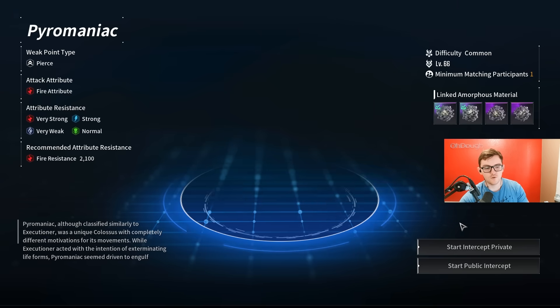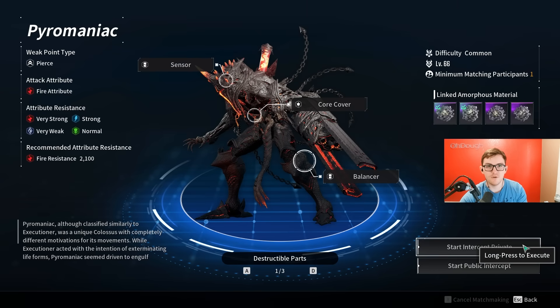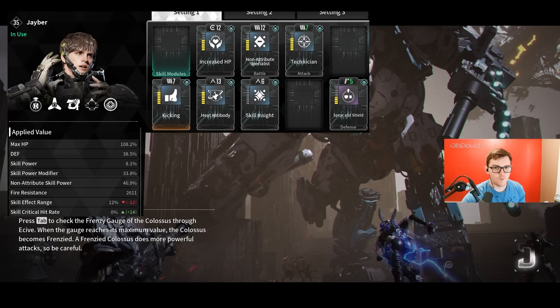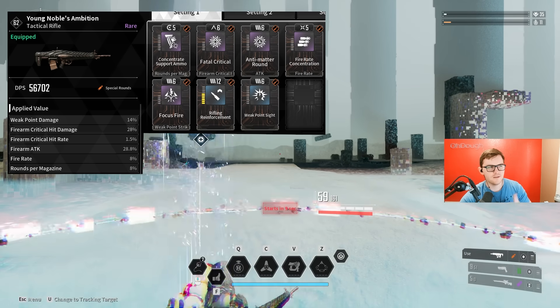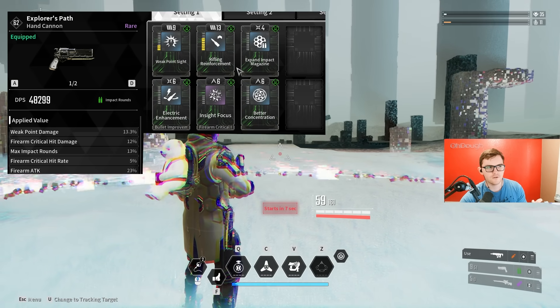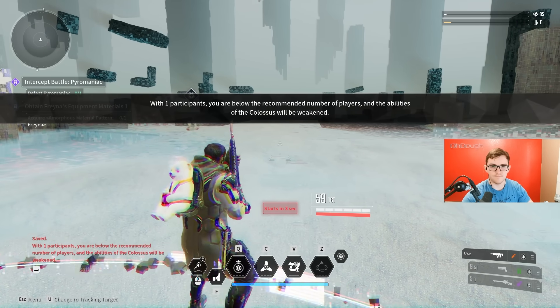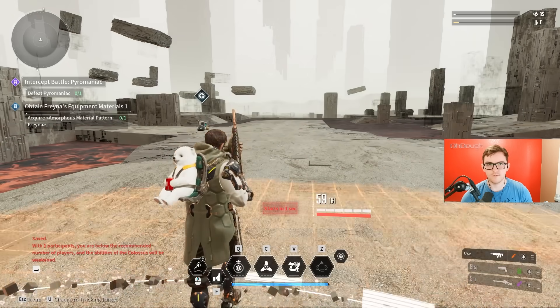For this boss, take 2100 Fire Resistance, upgrade that defense module for your Descendant, and bring Chill Attack for your weapons. I didn't have that unfortunately, and I also brought Shock on accident. So I had HP, defense, and a skill power module for my character, plus Fire Resist — those are the three defense things I had, and I was tanking a lot of stuff.